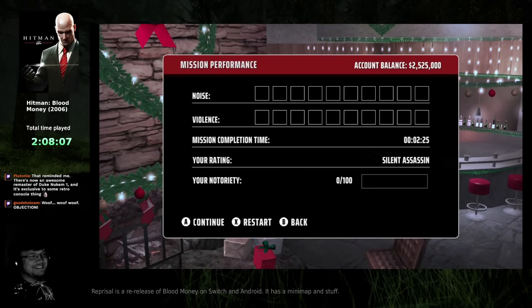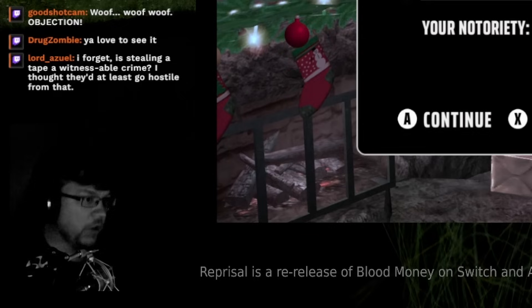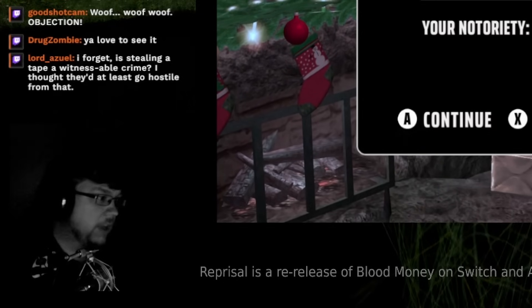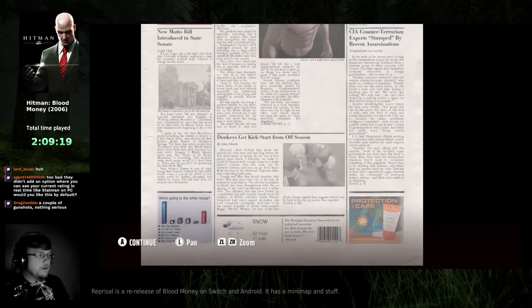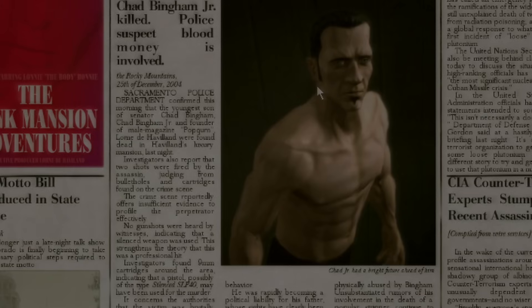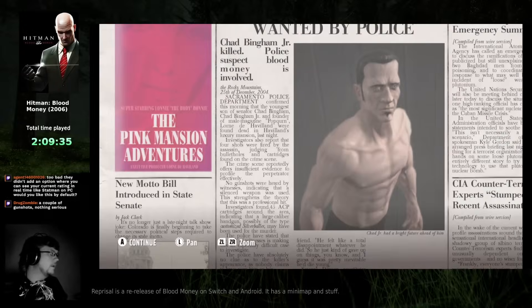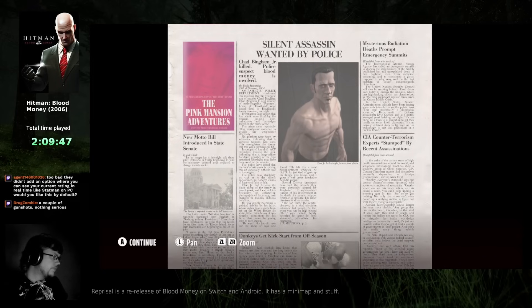Still Silent Assassin. Stealing a tape is not a witnessable crime. They do go hostile though — what happened was the guy who told me to get lost happened to be looking the opposite way as I was grabbing the tape. It was like a half-second window. I think I just figured out why this newspaper looks different — I think in the original there was some sort of grain filter on top of the newspaper and they've gotten rid of it, so it looks more crisp and clean. That's a change I honestly don't mind at all.